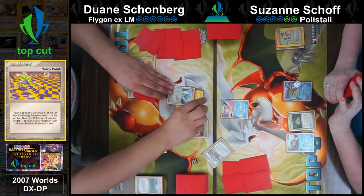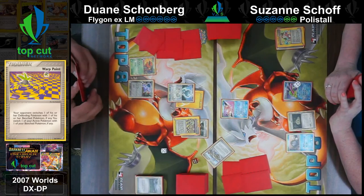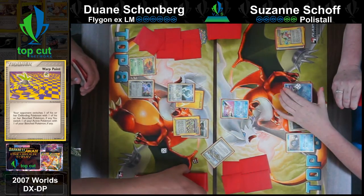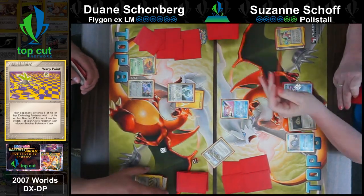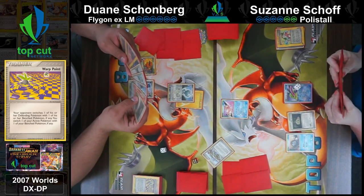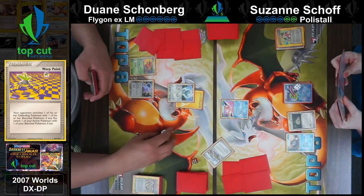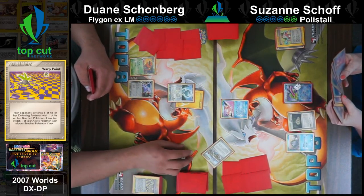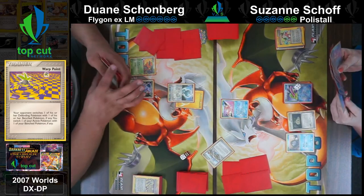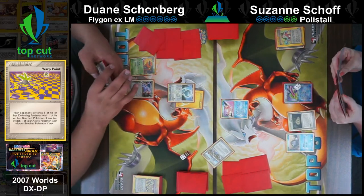The Polystall deck runs three Curse Stone and only one Battle Frontier, so hitting that Battle Frontier turn two was so clutch. Here I would like to see Suzanne get aggressive - if she has an energy, just attach and retreat, and just continue to Swallow Up Dwayne's board until he evolves something that can get over that.